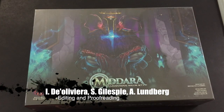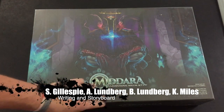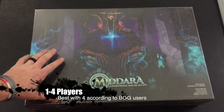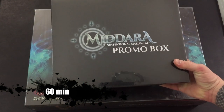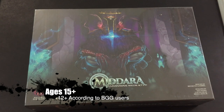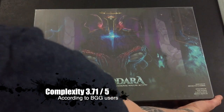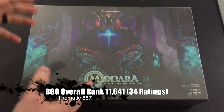Alright everybody, here we go. This game has pretty much come out of nowhere for me. This is Midara: Unintentional Malum, Act One. Succubus Publishing was kind enough to reach out and send me a copy. I also have the promo box which I'll do a separate unboxing for shortly. This box is about three quarters the size of the Kingdom Death box, but I've got to say it is at least as heavy - I couldn't believe it when I picked it up for the first time.